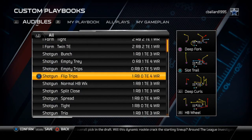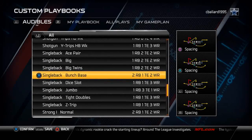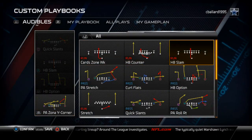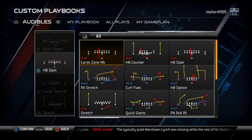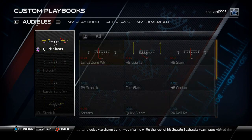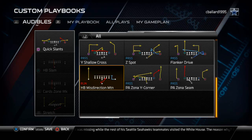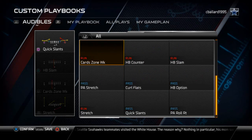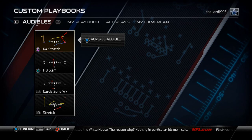For my run-heavy attack, I use the single back big I and stay pretty fundamental. I put in the halfback stretch combined with the halfback zone weak — a run to the right and a run to the left — and the halfback slam for a run up the middle. For a quick pass from this formation, I like the PA stretch, or you could use the PA zone seam. My favorite is the PA stretch, which I talked about a little bit in the video.